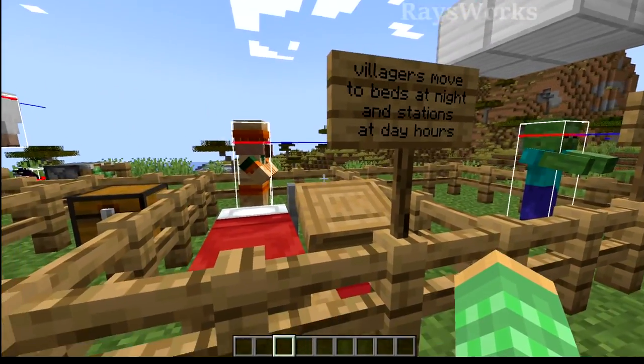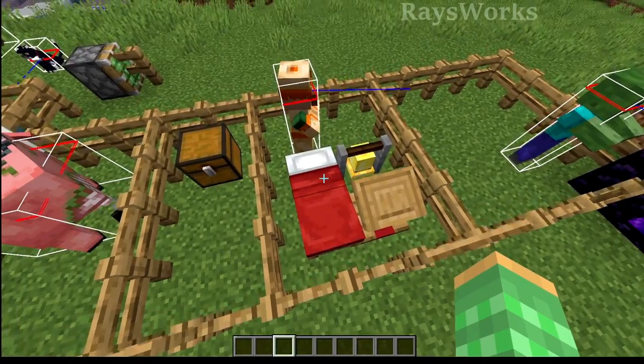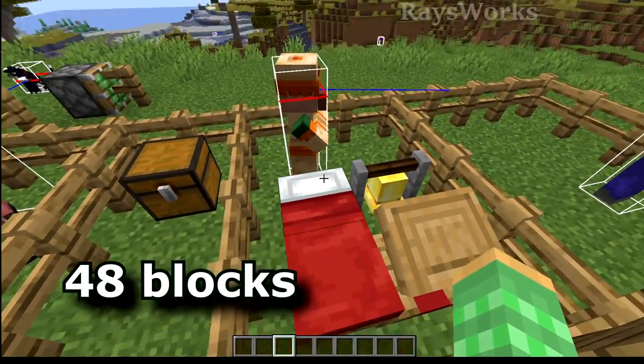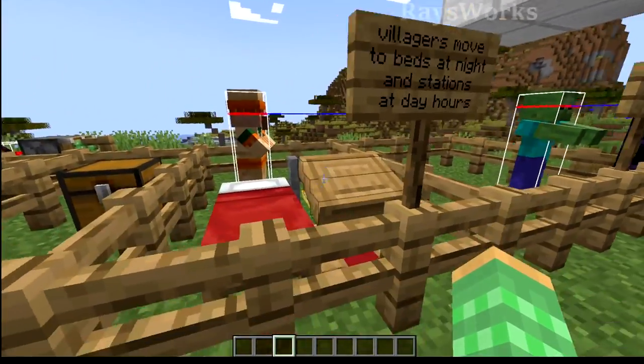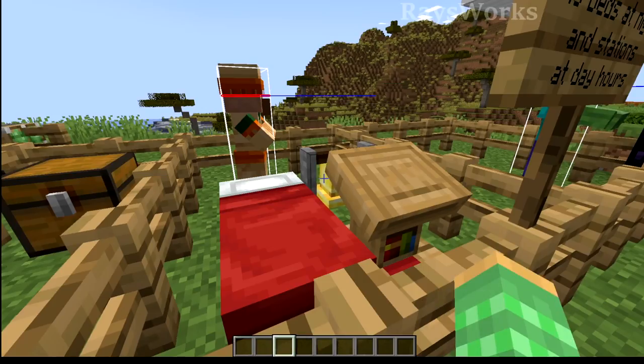There are some mobs that are pretty annoying to move, such as villagers. Villagers will try to go into beds at night, so if you remove their initial bed and place one far away, they'll eventually walk towards it if it's within 48 blocks. They'll do a similar thing for a new workstation if it's within working hours, or the bell if they're trying to go to a meeting.